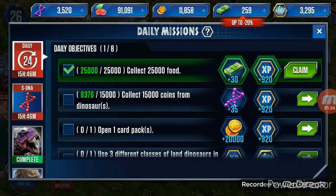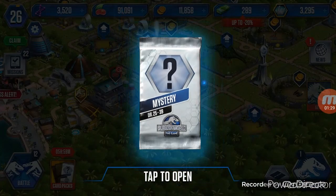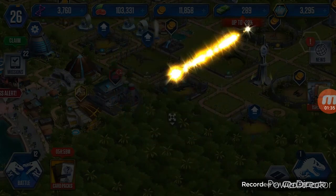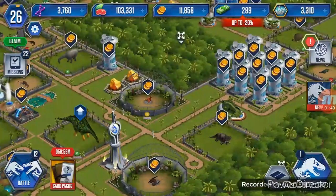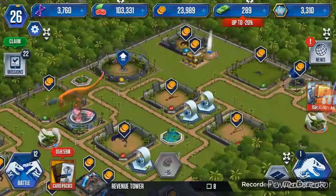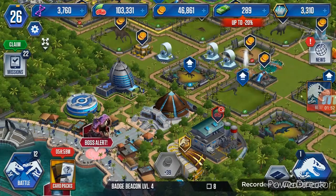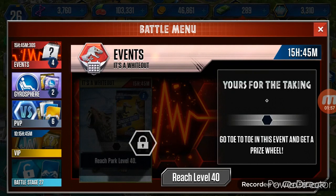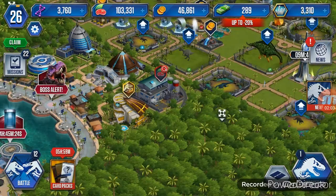Let's collect food, get 30 bucks, our mystery pack, DNA, DNA, DNA, and food — perfect. Now let's collect some coins. Alright, so let's go into the battle!